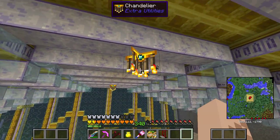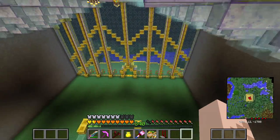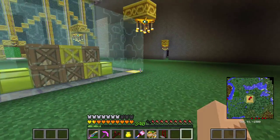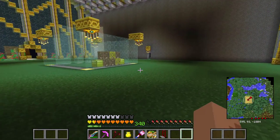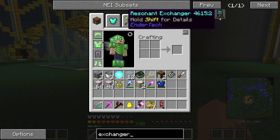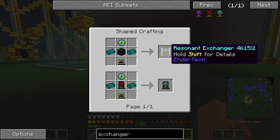I'm also using chandeliers from Extra Utilities to try to keep some of the mob spawns down. But what I'm realizing with this build is that I'm going to need a lot of items to do it quickly. So far these walls are all stone, but there's an item called the Exchanger — there are three tiers, they're from Endertech, and they work kind of like the Wand of Equal Trade in Thaumcraft. Basically they swap out blocks, so this would be really helpful to have.